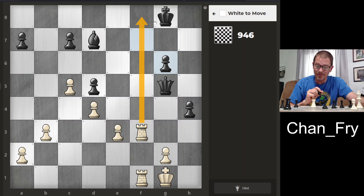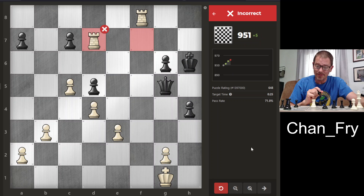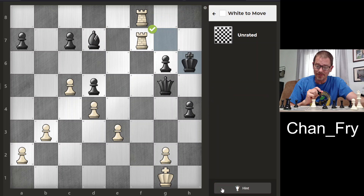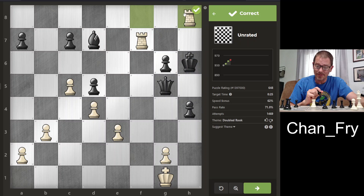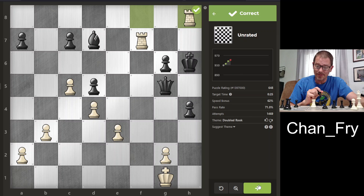Here I have a check but it looks like the king can fairly easily escape that check, and then I would follow it up with another check. He would escape again and I would take the bishop — that's my plan. Let's see if it works. No. Alright, I had the first two moves right but I completely misunderstood the point of the puzzle. Now I realize that if I had just gone here, that would have been checkmate. So let's try that last move again. Doesn't look like I lost any points since I got some of the moves correct.